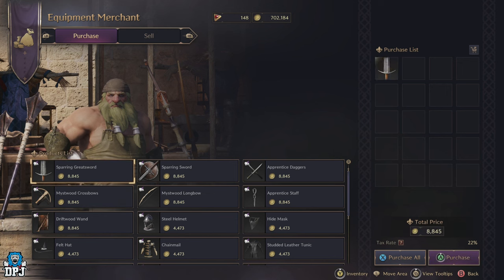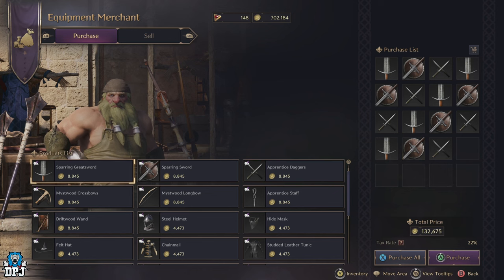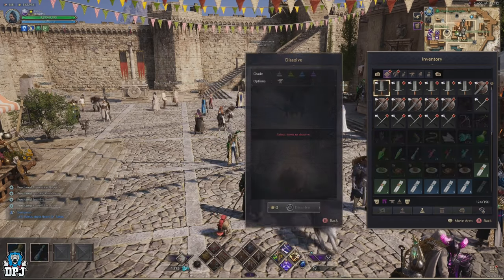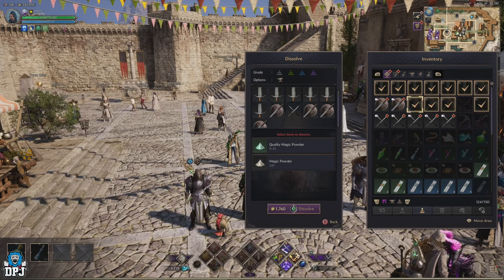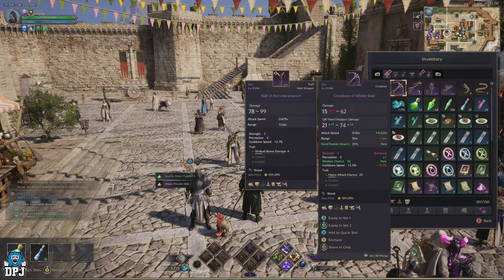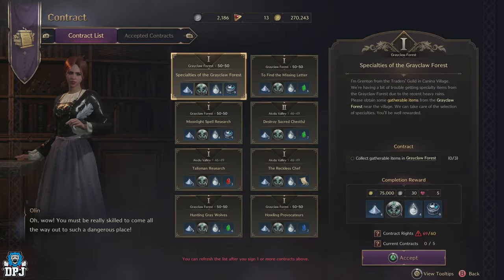Working with white weapons: one dissolve gives 20 magic powder, so 7 white weapons give you 140 magic powder. From 140 magic powder you can create 28 quality magic powder; from 28 quality you can craft 5 rare magic powder, which then allows you to craft 1 precious magic powder. If you have plenty of Lucent, you can buy white weapons from the equipment merchant for around 9k gold each — 7 weapons will cost around 62k gold to produce one precious magic powder from scratch.